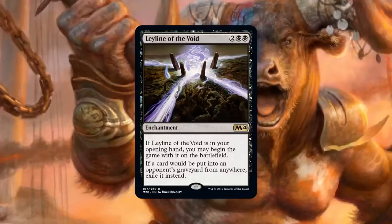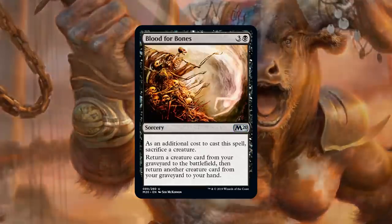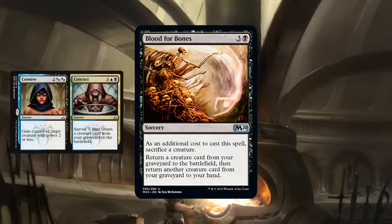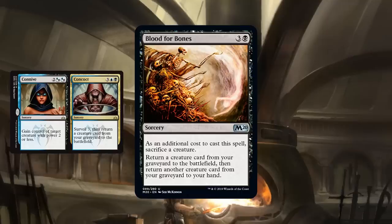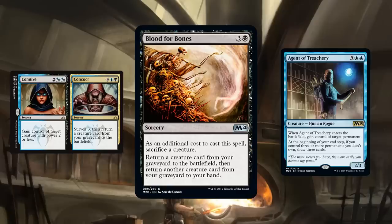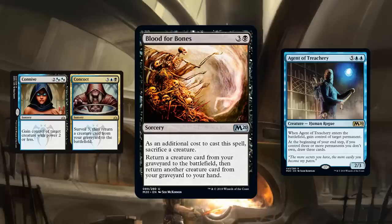Number 9 on the list is a card that might create a new graveyard deck: Blood for Bones. It's basically four-mana reanimation — does make you sacrifice a creature, but has the upside of also bouncing a creature back to your hand from your graveyard. There's Connive/Concoct, a new seven-drop blue creature from the set, and lots of other reanimation targets. It not only brings something back to the battlefield but also returns one from your graveyard to your hand.